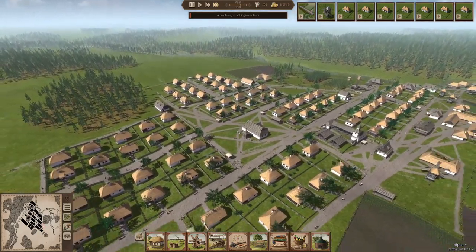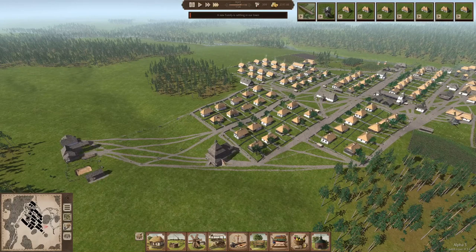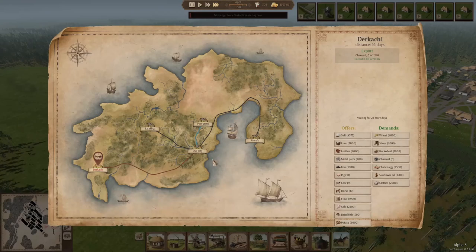That looks kind of nice. In the next series, I'll make a whole area with benches and probably a little graveyard. We're really going to work on beautifications — which right now we aren't, but that's fine.